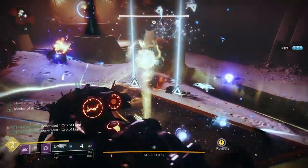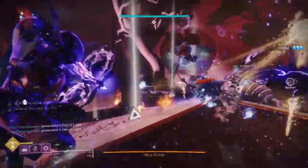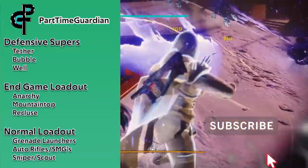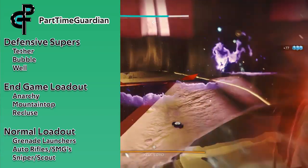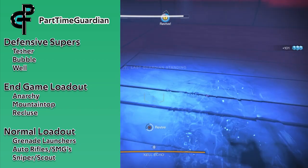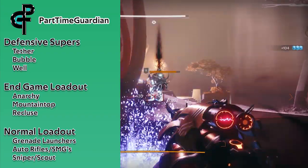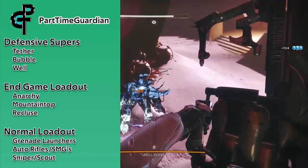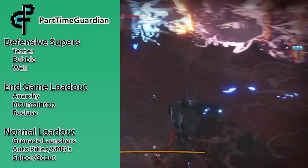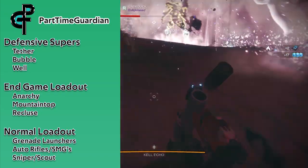The final encounter — Kell Echo — is at max power and will challenge you while bringing together what you've learned in the previous encounters. Weapons are similar to the other encounters. Swords are not as useful as it'll be difficult to get close to the boss to do DPS, and because you're doing motes in this area, you don't want to accidentally pick up the wrong motes. I used Anarchy, Mountaintop, and Recluse, but a good grenade launcher, ARs, and SMGs will work. Snipers and scouts can help out in the boss encounter. Defensive supers rule here.